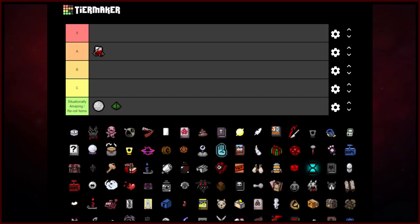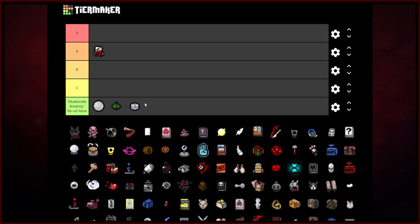Forget Me Now resets the floor — situationally amazing if you need to use it. You can use it to game the system to get an extra devil deal and all that. If you didn't get the item you wanted from the boss room or item room, it gives you an extra item for both of those rooms, giving yourself more outs. That's why Forget Me Now is not an automatic use, because sometimes you don't want to restart a floor. But it's a good item if you need it — if not, no big deal.